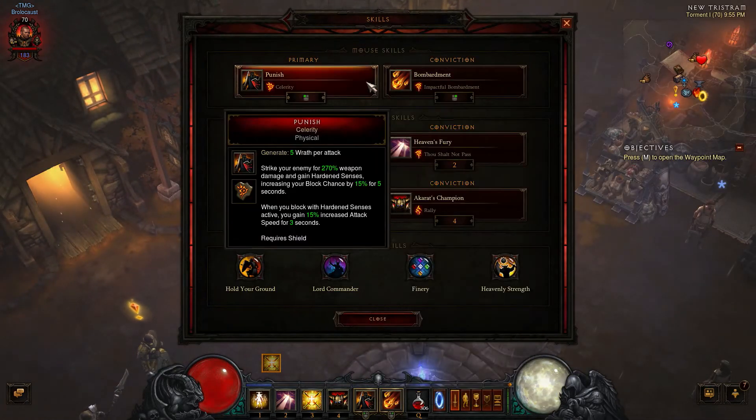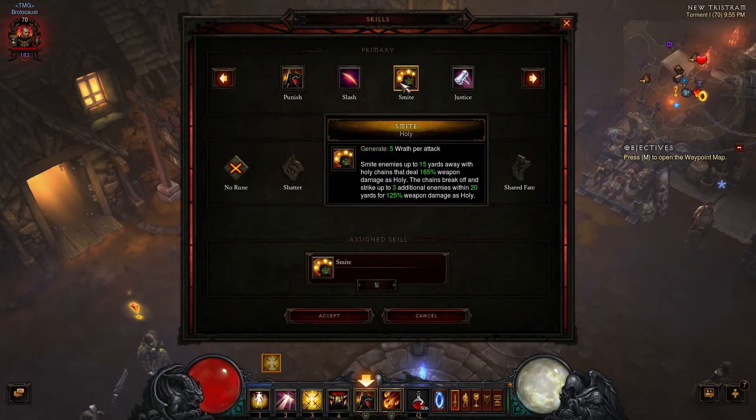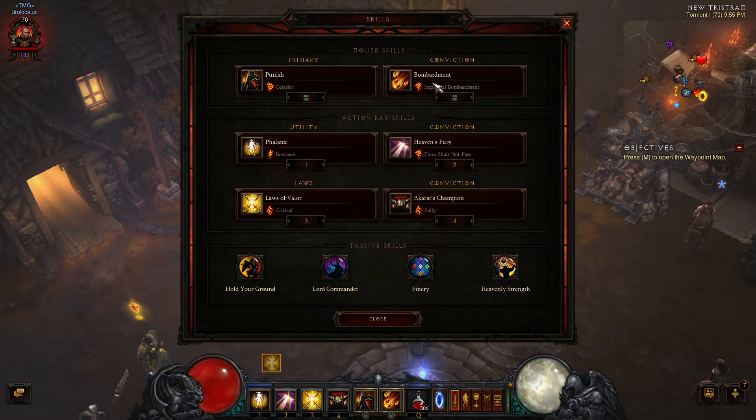Skills. Punish with Celerity — everything can go off of your attack speed, all pets will go off of your attack speed as an inherent attack speed, so Punish with Celerity is a good idea, and it's also physical. Punish is the only physical primary attack you have. Justice will also be good to keep you at range.